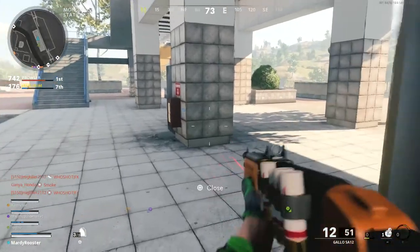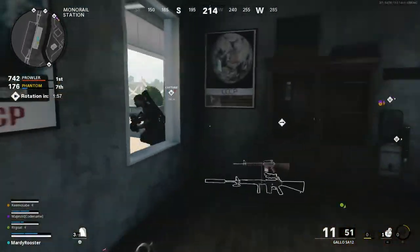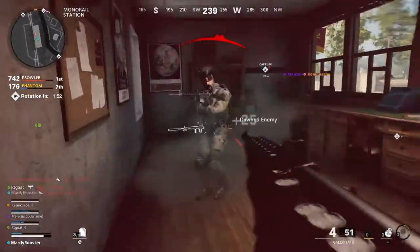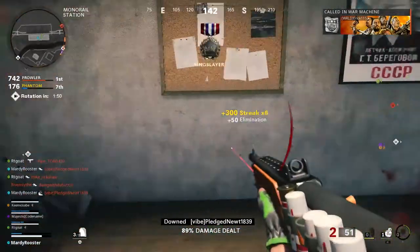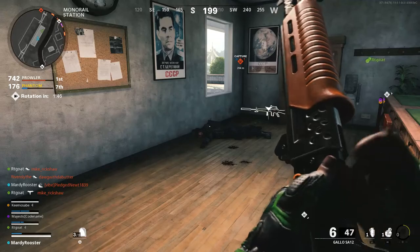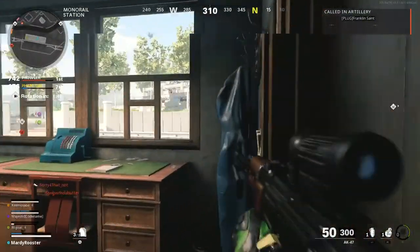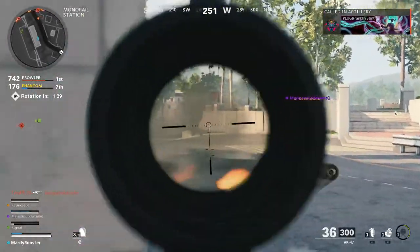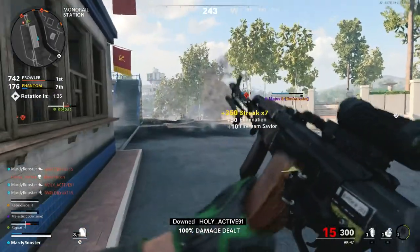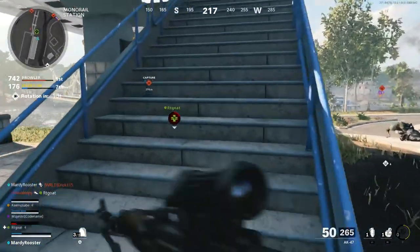Tip number 6 is to change your interact and reload behavior in the settings. I have mine set to tap to interact, which means I have to tap square to pick up loot and other items, and if I want to reload, I simply have to hold square. There are 4 different options to choose from, so make sure to try them out and find one that works best for you. If you're having trouble finding this setting, hit options on your controller, head to the controller submenu, then scroll all the way down to the bottom until you see interact slash reload behavior.